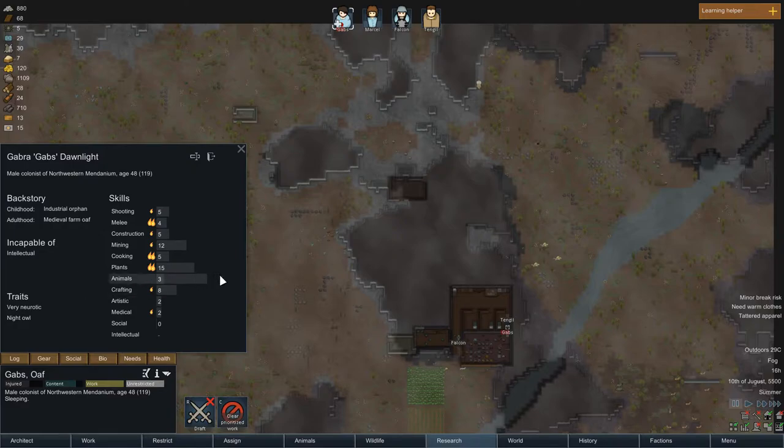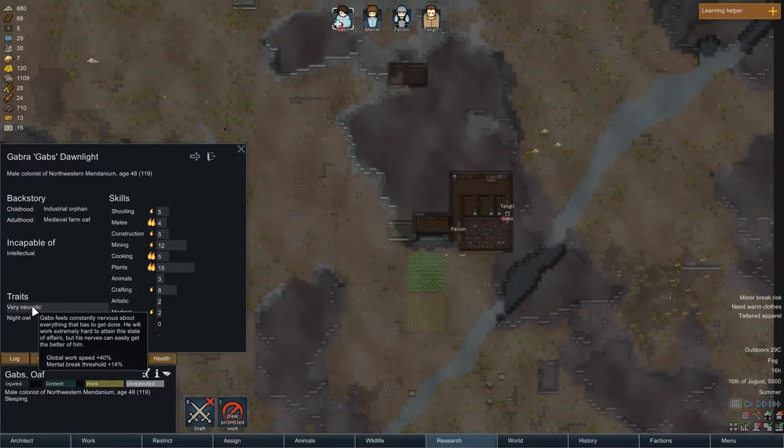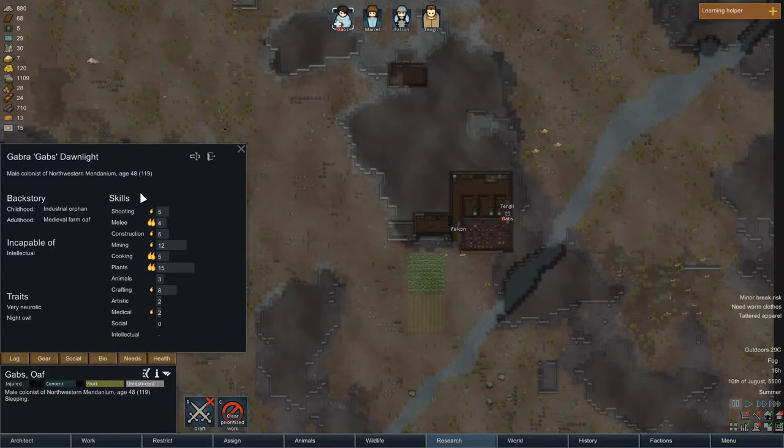Make sure you don't have three of the same people with the same incapability, because that would be quite hard to play and you will die pretty soon. The last thing in the bio screen is traits — I would kind of ignore traits because that's the fun part of the game. I had a guy turn cannibal once and want to dig up dead bodies, which was definitely kind of funny.